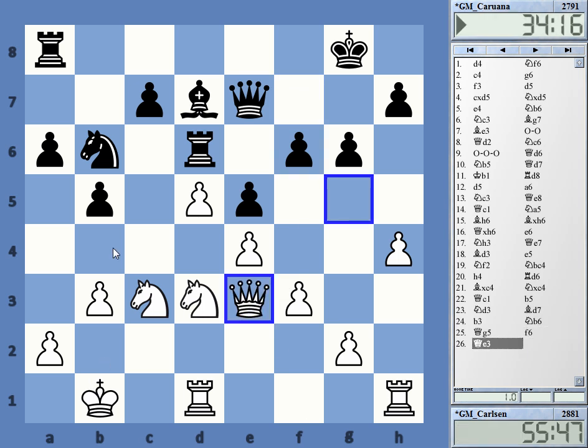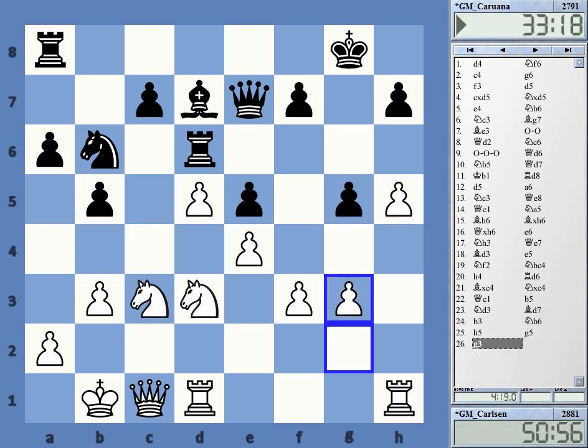I really thought Qe3 should be right, because now the c-pawn cannot move as b6 is hanging. So Qe3 is a good strategical move with a tactical point that c6 is not possible, and the dark squares in Black's camp do not look too great — c5, b4, and so on. White should be somewhat better here, with knights nicely placed on c3 and d3. Carlsen played h5, and after those moves Black got in c6 and is getting rid of the weak pawn.